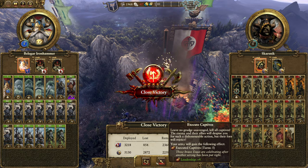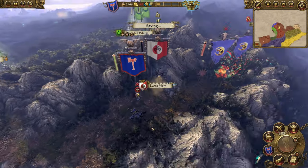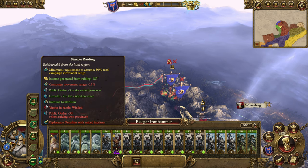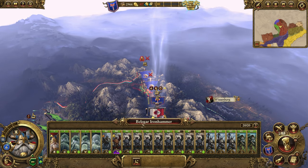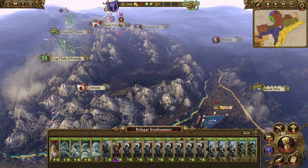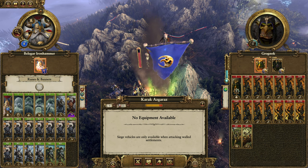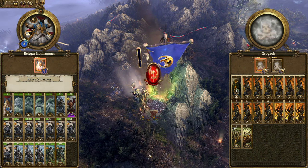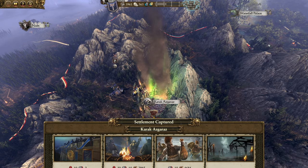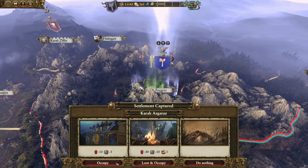Even if you aren't friendly with Karak Norn, you should go straight to the Crooked Moon using the underway to cut down on trespassing penalties. If Crooked Moon takes Karak Norn out, they become very strong and can spam armies that your single army will struggle to defend your province while still taking theirs. After taking out Skarsnik, you can see if Karak Norn or Karak Hirn will confederate, but remember that the public order penalty for doing so is 8 for 5 turns.